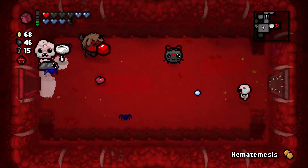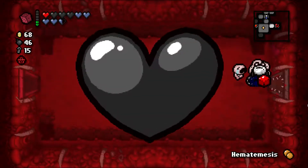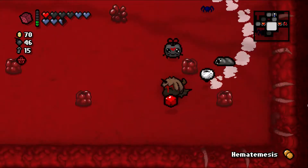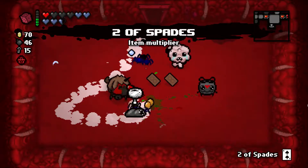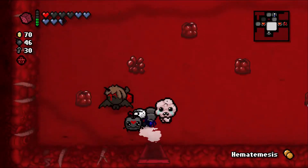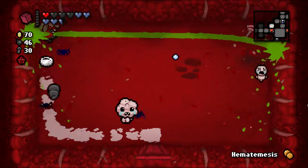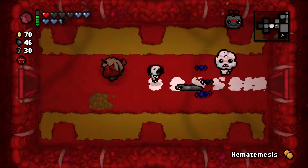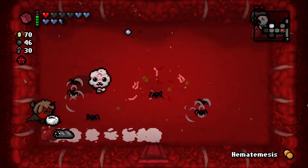Cursed room — see what we got in here. Bombs. I'm going to spend a spirit heart to find out what was in there. Two of spades — we'll pop it. The Hermit — no thank you. We'll keep the human temesis pill for now. I'm going to look for a super secret room. There are two secret rooms on each floor — let me explain this to people who haven't heard it before.